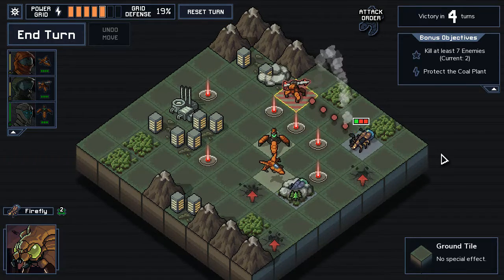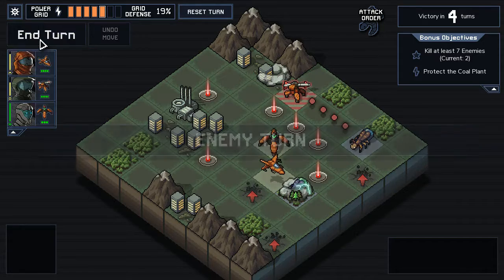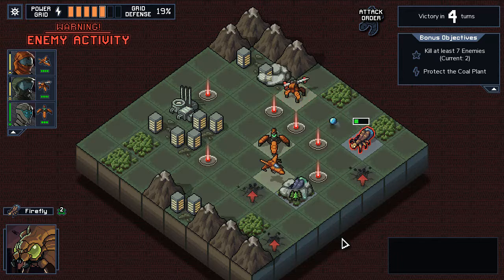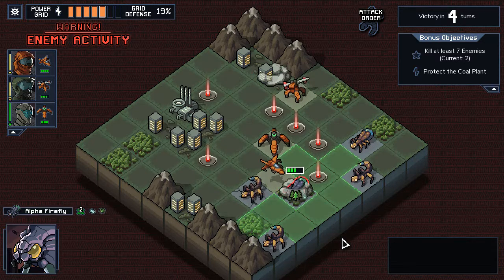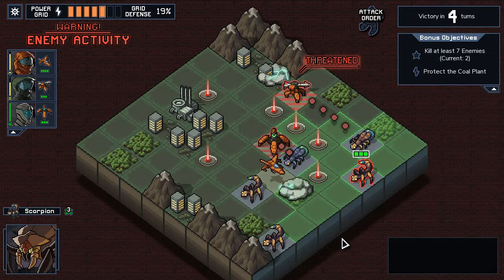It seems better to take damage on the mechs as long as I don't die. It's fine, it's healthy gas. Okay, we have a scorpion — that's melee. All of these are melee, which is good because we're standing next to some mines.